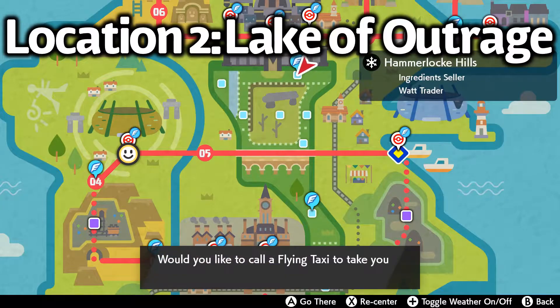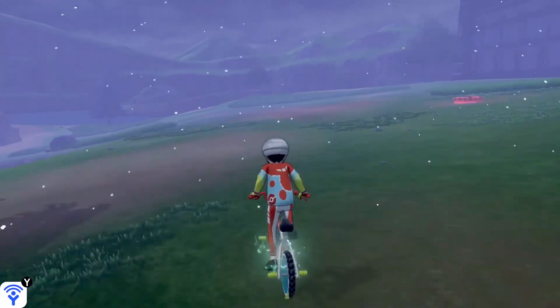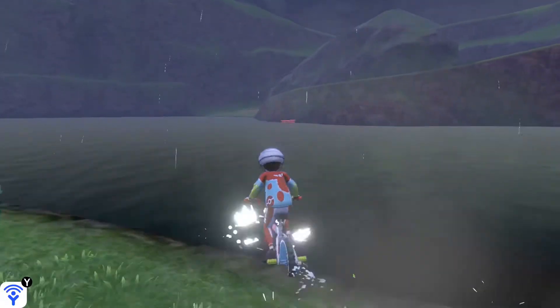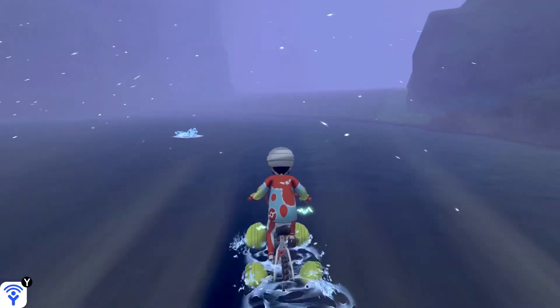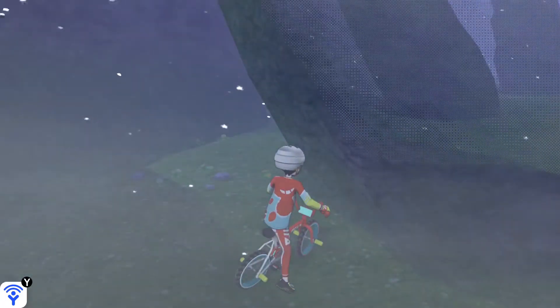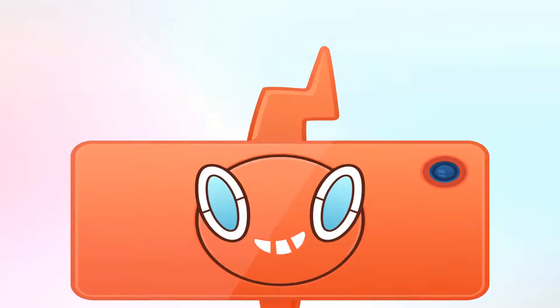Next we are going to head to the Lake of Outrage. You're going to want to fly to the Hammerlocke Hills fly point, then head right towards the cliff, go down the hill towards the water, and head over the water towards the land area of the Lake of Outrage. Once you're there, you'll see a bunch of large stones — behind each of them is an Evolution Stone. Specifically behind this one, you'll be able to find a Leaf Stone. These ones will respawn daily, so you can come back every day to get another one.